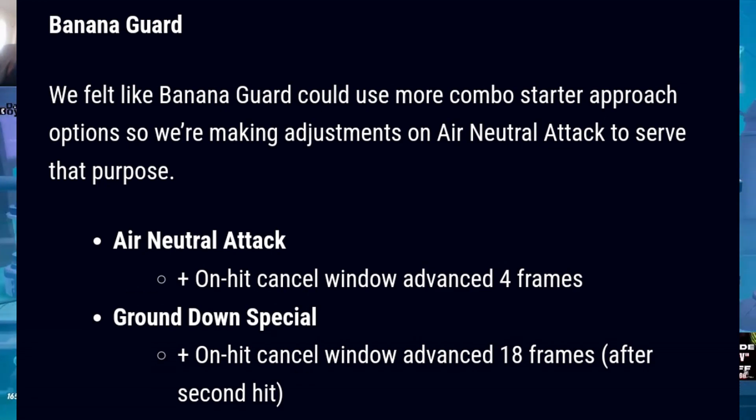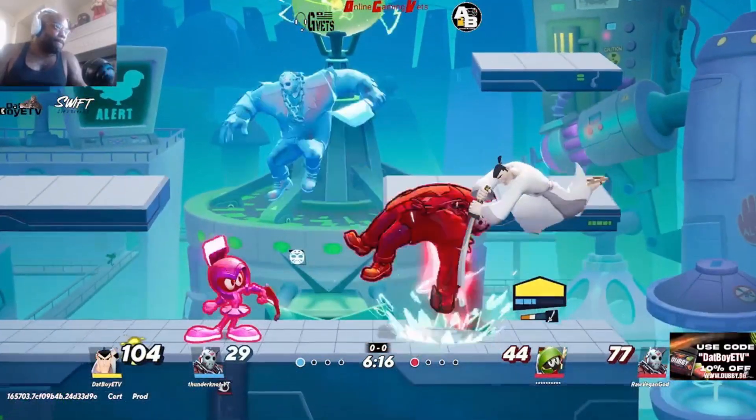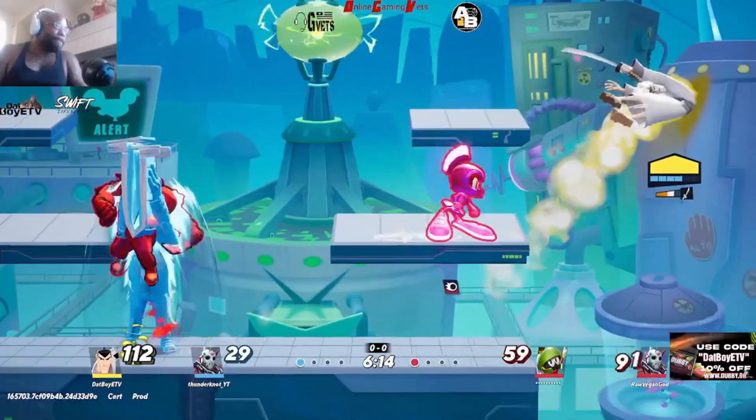For Banana Guard: they felt Banana Guard could use more combo starter approach options and are making adjustments to air neutral attack to serve that purpose. Air neutral attack on-hit cancel window has been advanced four frames. For his ground down special: on-hit cancel window advanced 18 frames after second hit. It's kind of crazy they want to give more combo starter options because Banana Guard already seemed a little broken to me — let me know how y'all feel.